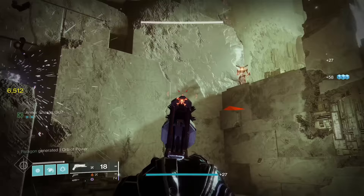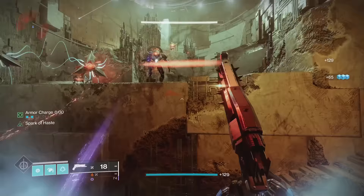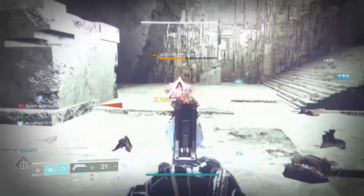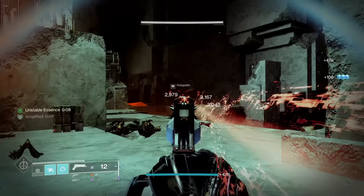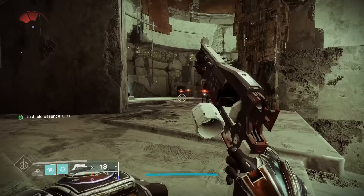Crimson is yet another catalyst that suffers from year one syndrome — plus 20 range. However, range affects Crimson differently than other hand cannons. Because Crimson is a three-round burst hand cannon, it splits the stats between the bullets. Crimson is just a funky gun. The end result is barely noticeable and it belongs in C tier — you could still measure that extra 0.4 to 0.6 meters, but it does just a tiny bit to help.